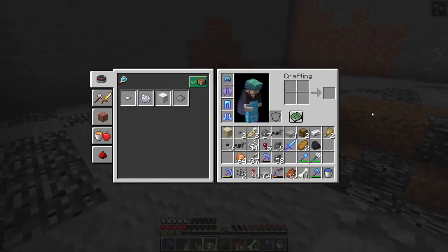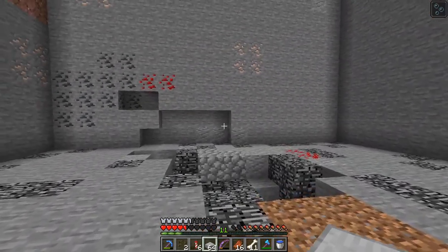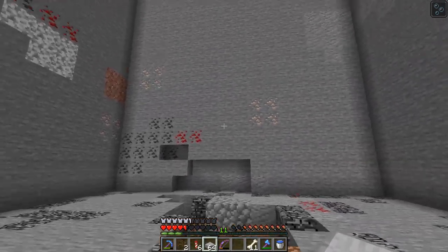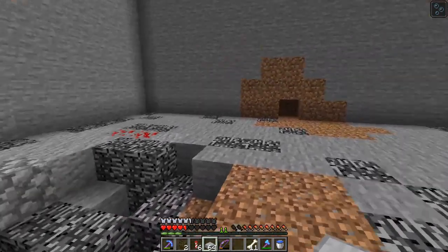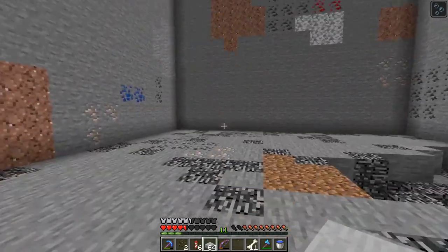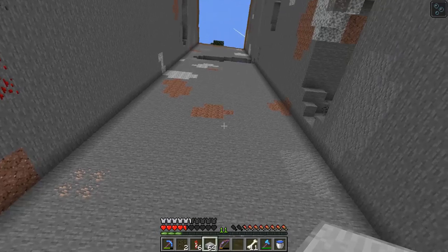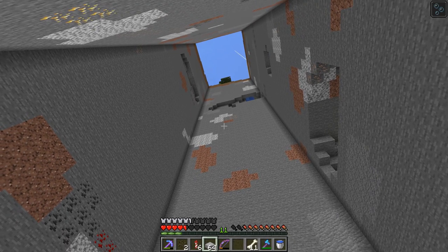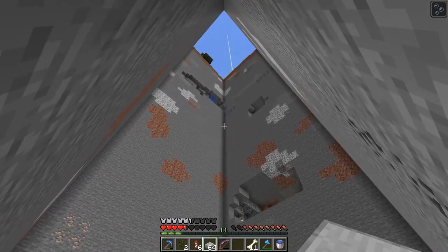Now I just want to fill some of these spots in but I don't have any resources down here with me. There was a skeleton, spider, creeper, and zombie fight down here - the skeletons kept accidentally shooting the other mobs, they all got mad at each other and blew each other up. So what are we doing with this? Starting down here at the bottom I want to do a creeper farm, and above that typical farms - carrots, potatoes, wheat, melon, pumpkin, and sugar cane.